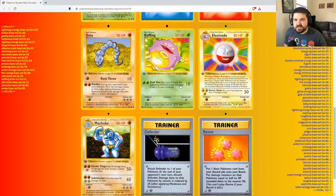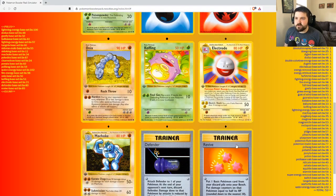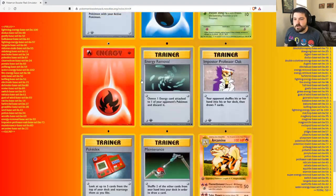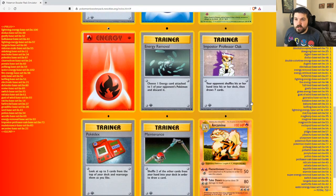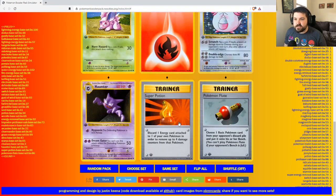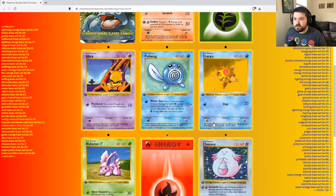We got a Gyarados. Electrode — good. Machoke, Defender, and Revive. Another Raichu — second Raichu. First Growlithe, a good Farfetch'd, Switch. Impostor Oak — actually something that we need to think about. You can mill your opponent with this and just kind of kill them. A second Chansey, first Super Potion, first Haunter, and a Switch.